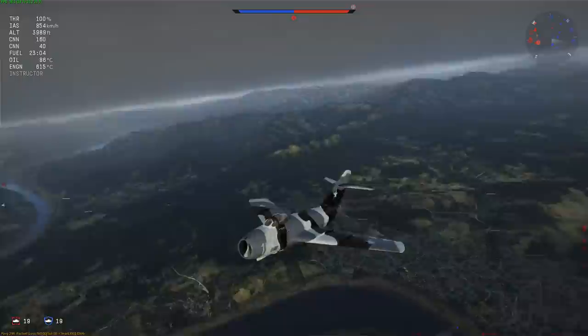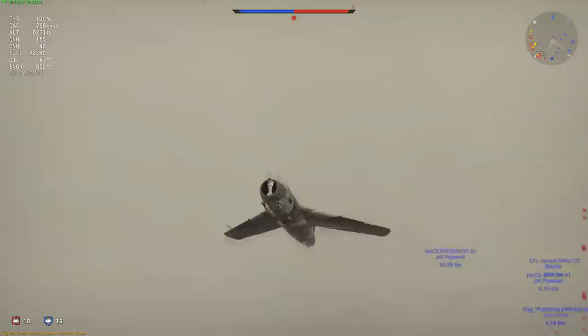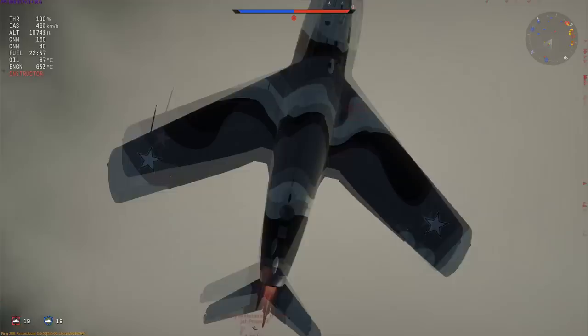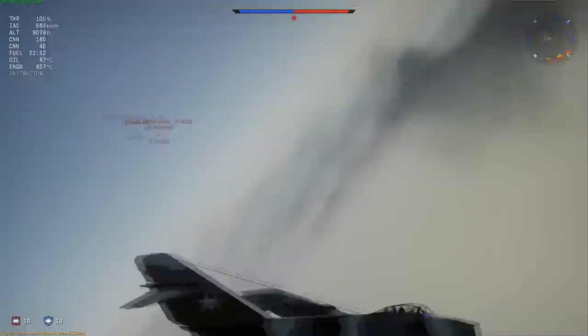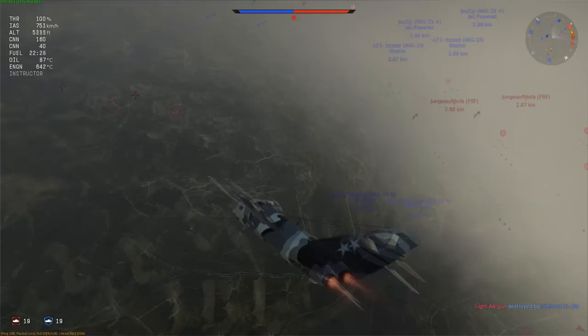Now I know what you're going to say — 'Mags, it's supposed to fight at high altitudes.' Well, you take the MiG-15 to 30,000 feet and try to find a fight. I play about 20 to 30 matches a day and I can count on one hand how many battles I fought over 20,000 feet in the last week. And honestly, it's nice to see the MiG-15 has a weakness. For the longest time this plane was faster, more manoeuvrable, more accurate on its weaponry — just better in every single way than the F-86 Sabres.